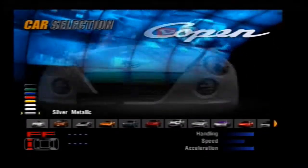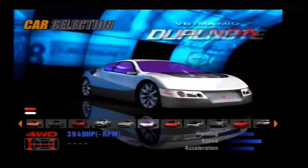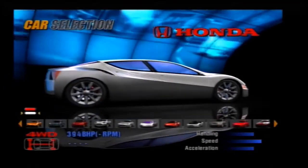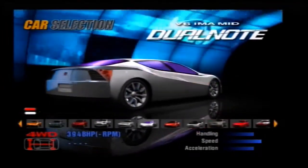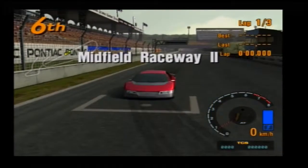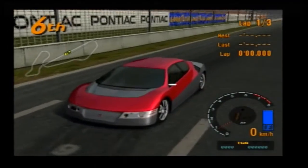There it is. Oh wow, it actually has some decent power as well. The Honda V6 IMA Mid Dual Note. Oh cool, two-tone. Hell yeah, I'm down to clown with this. I'm gonna take this out for a spin. I really wanted to build this car, but making it red changed the window tint to a normal colour. What a fuck up. Top ten anime mistakes.